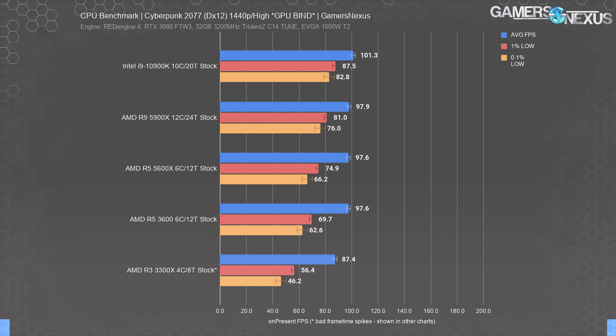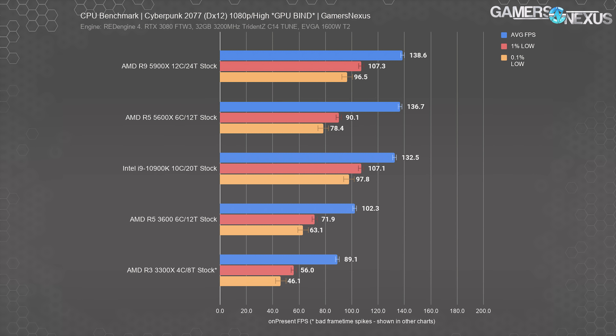At 1080p high, it's the same situation. We've cut about half of the CPUs from the chart since they've become largely irrelevant to demonstrate that a GPU limitation makes a lot of parts look the same. There's still good room between an R5 3600 and the 5900X or 5600X, but the range is crushed compared to 1080p low results. It shows that your CPU maintains relevance up until at least 1080p high when using something similar to an RTX 3080, while at 1440p high the CPUs get pushed closer together.